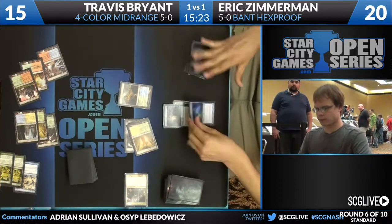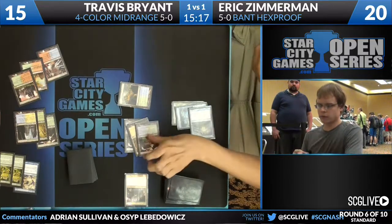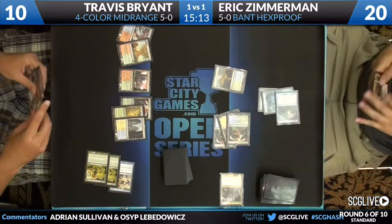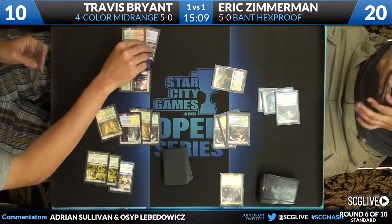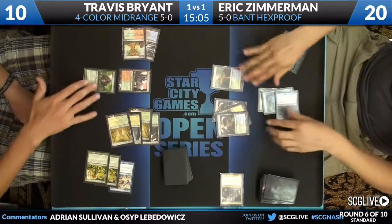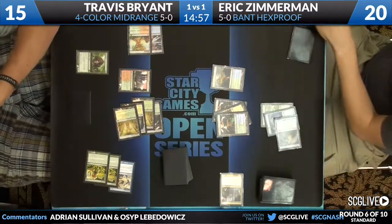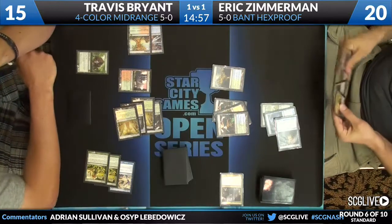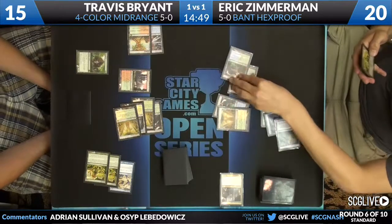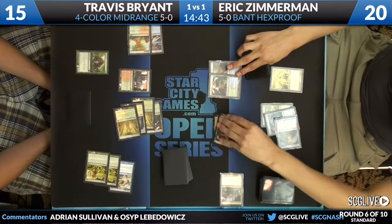Travis Bryant casts two Far Seeks and asks his opponent midway through if he can shortcut and do them both — Eric is absolutely fine with that. Eric attacks with his Invisible Stalker on his turn and knocks a big chunk of Travis's life total away. We see a War Leader's Helix and a Thragtusk that look like they'll give him nine life between those two cards. He's trying to keep himself in this game against the Invisible Stalker, but it's going to be a struggle because Eric's hand is basically all creatures.